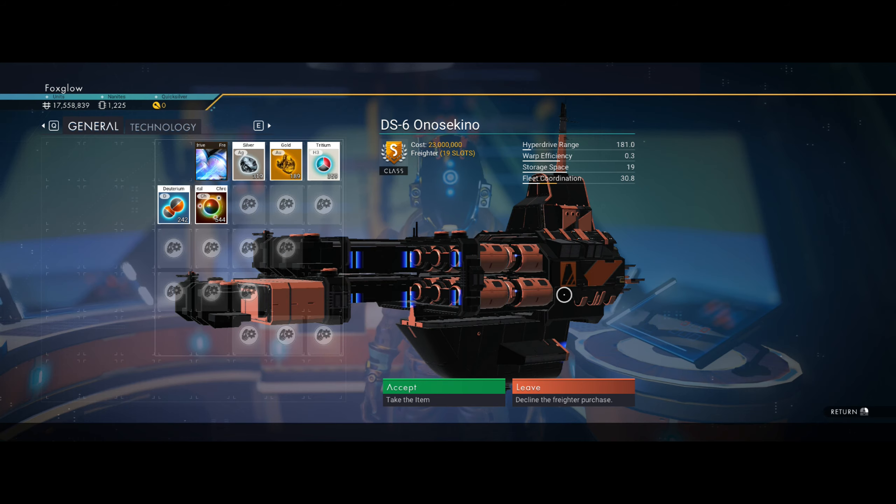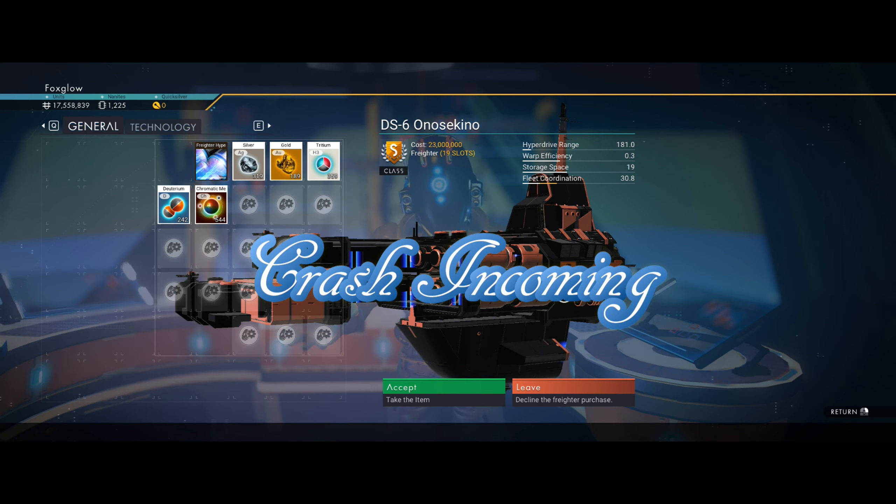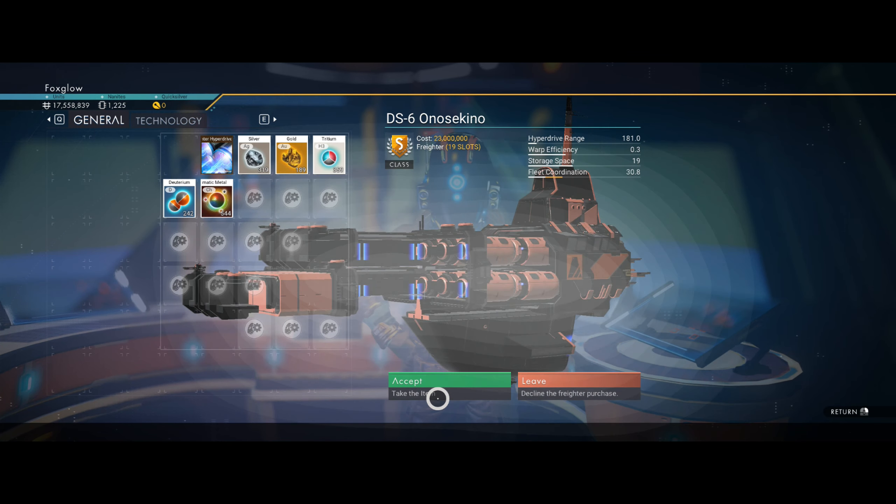Inspect fighter. Oh — I don't believe it, an S-Class! Look at this, guys. Horrible looking ship, but it's an S-Class and it's only 19 slots. So I've got to accept it, ain't I?